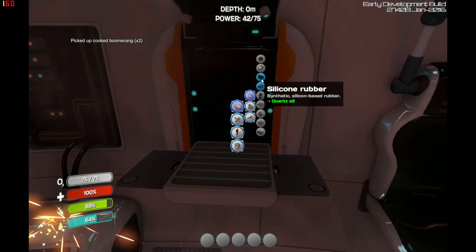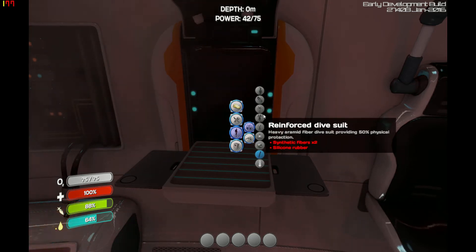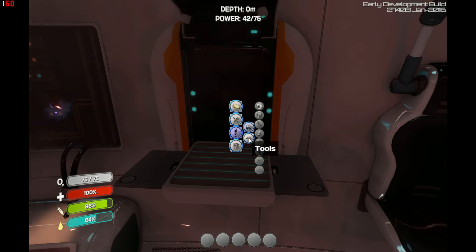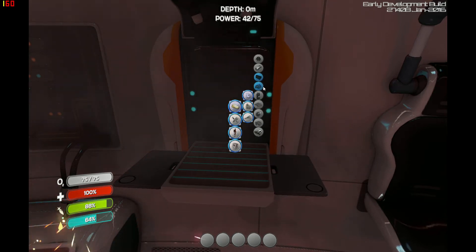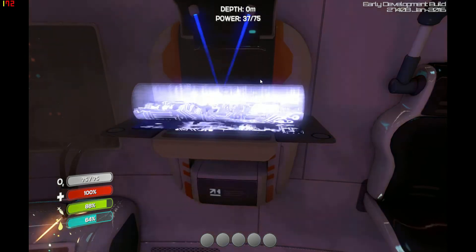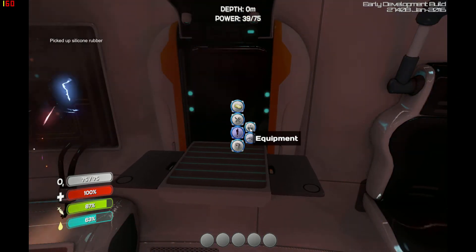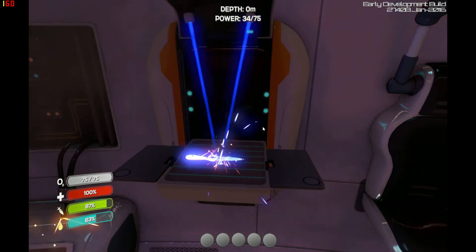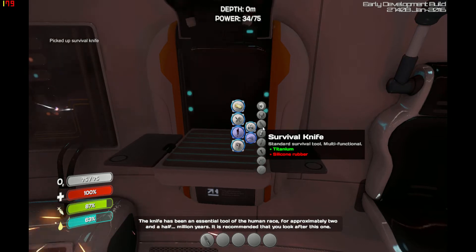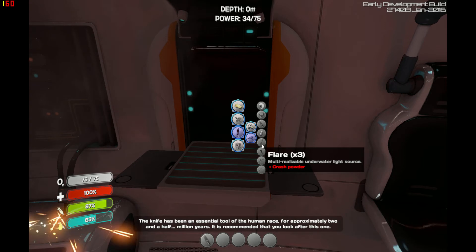Back to basic materials, personal equipment, tools — I need one piece of silicone rubber to build the knife, so we'll build that first. Personal tools — knife. A knife comes in handy if you want to kill bigger fish, and if you want to cut up coral which you'll need later on as an extra piece of equipment.